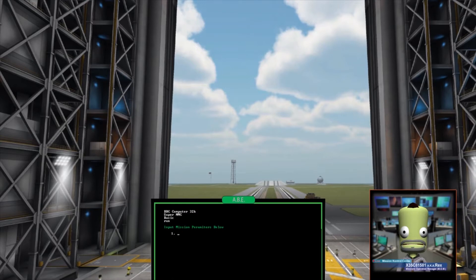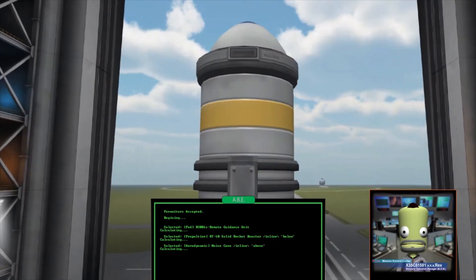Okay, let's see here. We need the RT-10 booster. Now we don't know what this thing is going to do, so it needs to be unmanned. And we gots to have a nose cone. And there he go. We'll go ahead and leave him to build that.